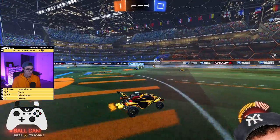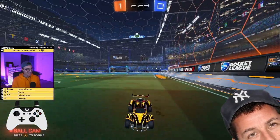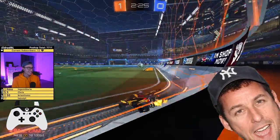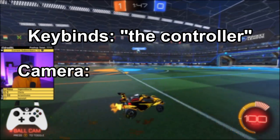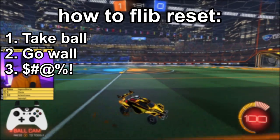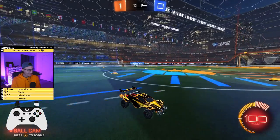So you take the ball and you go up the wall and you eat a pretzel, and then you flip into the ball and then you get a flip reset. My key bindings are the controller and the camera settings are distance and height. Take ball, go wall, hit the ball and then do it again.